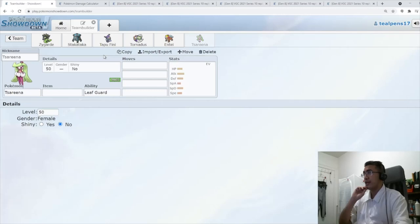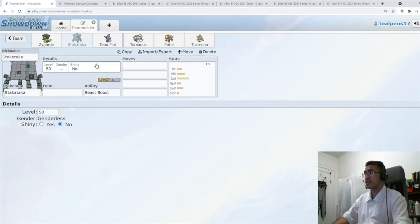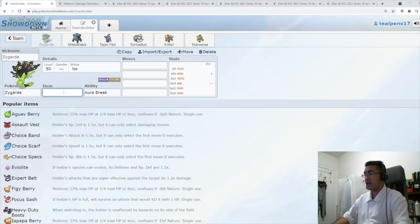It looks weird that Stakataka doesn't have a Fake Out mon next to it, but you're going to have chances to set up Trick Room regardless. The idea behind this is we're going to have Swagger here — and this is where it all comes together. We're going to have Lum Berry on this. I'm sure you've seen this combination in Series 8 or maybe recently on other teams using Lum Berry Zygarde.